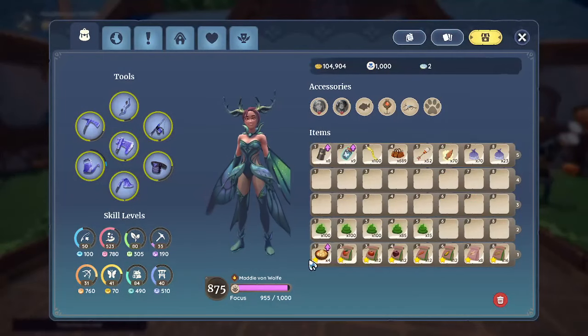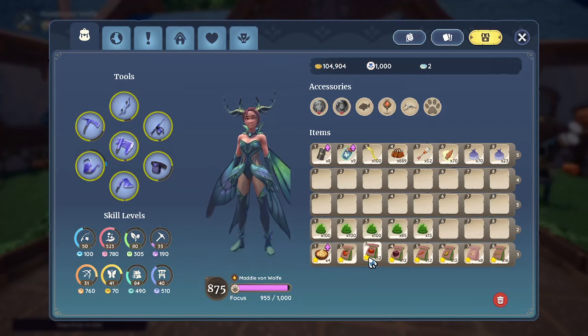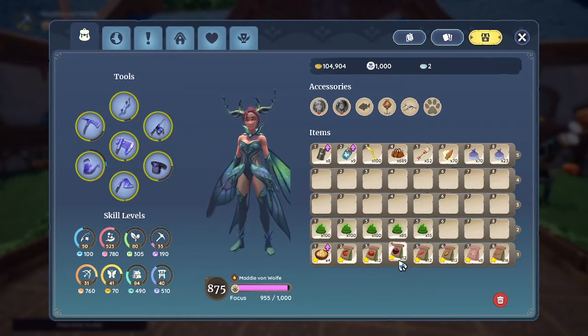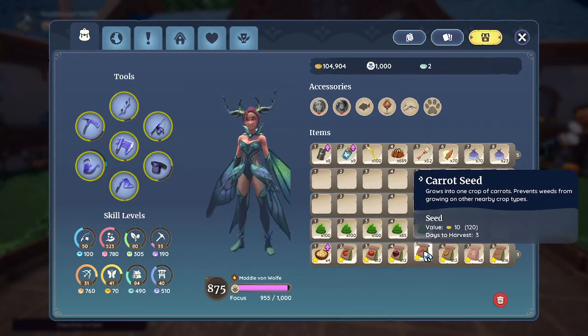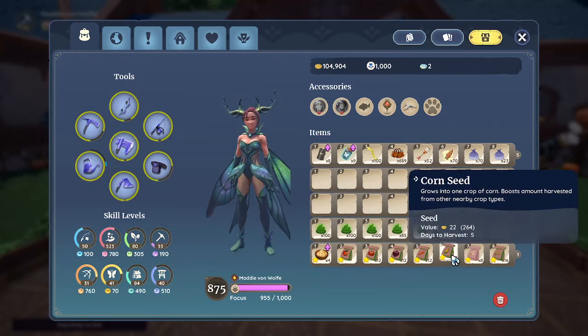As you can see here in my inventory, I have an apple tree seed because I still want some apples to make lures. I have 12 tomatoes for the water retention, and I have 12 onions because we need onions in the recipe.